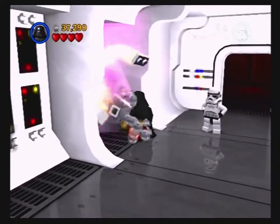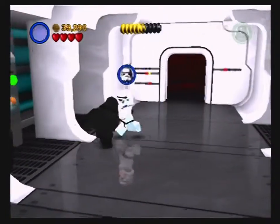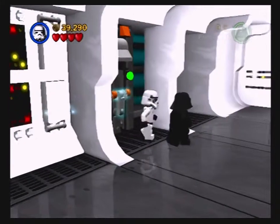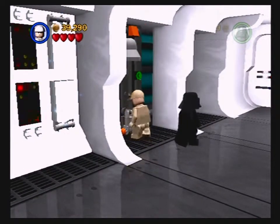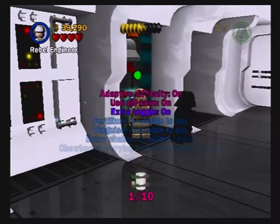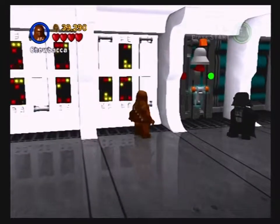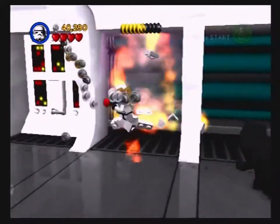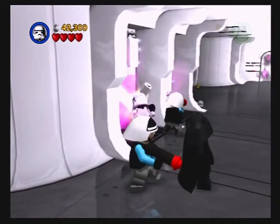This game is nice enough to give you all the characters you need for a particular level to actually be able to collect everything you'd want. There are some extra characters you can play as — in this case it's just Rebel Engineer. You can play as extra characters in certain levels if you have extra toggle turned on. You'll be getting plenty of money to sustain whatever purchases you'll be wanting to make.